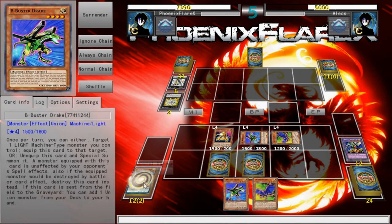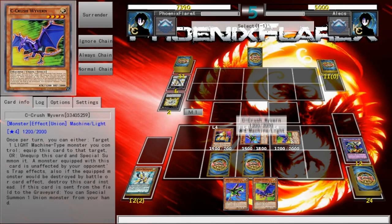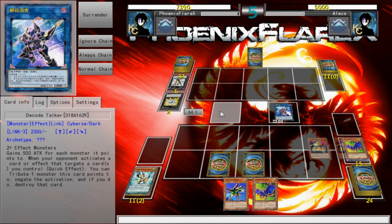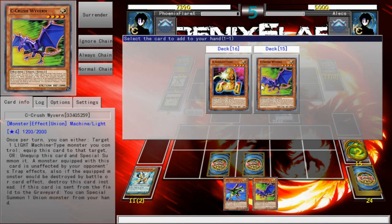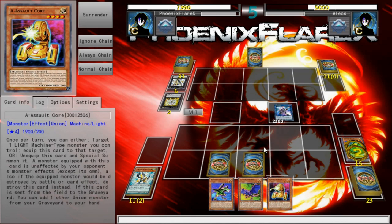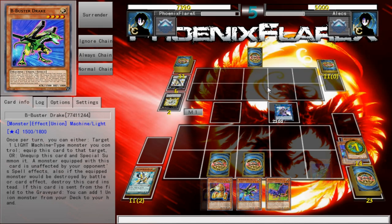I'm able to make another Decode Talker and we'll just go from there. Yeah, we'll just make Decode Talker with these three. And then they all trigger — zombie, zombie, zombie! C will special from hand, which I'll just use to special one of them to add a card from deck to hand. Yes, I'll add A. And then the A in grave will add a card from my grave to hand, which I don't necessarily want, but I can still work around with it.